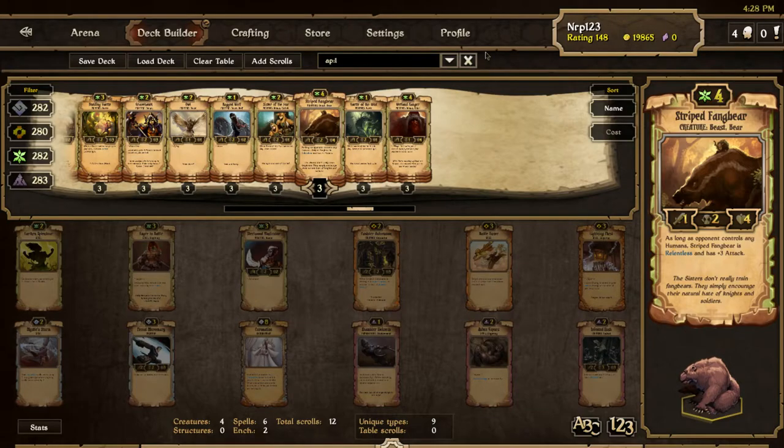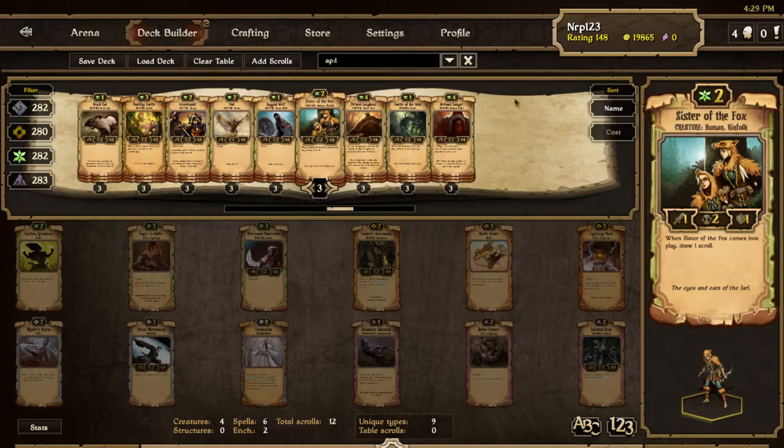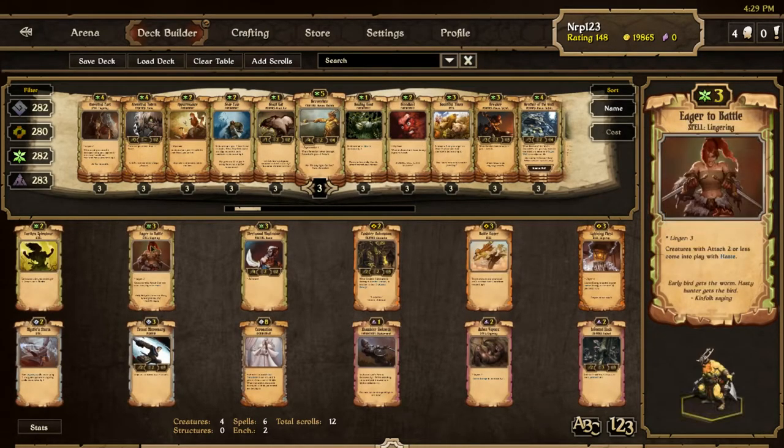I might actually test that in another video — this one might be too long though. Eager to Battle is probably slightly on the good side of balanced — a little better than average but I don't think it deserves a nerf. We'll see how it plays out; if it works with Striped Fang, it might need to be changed.